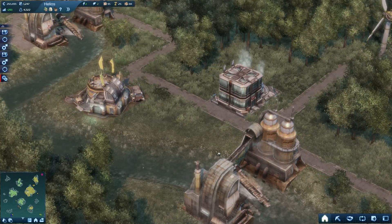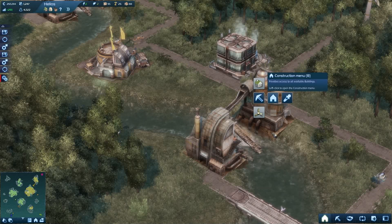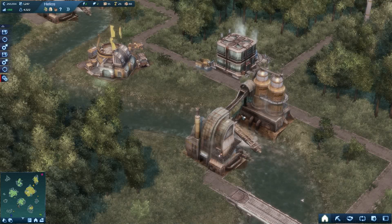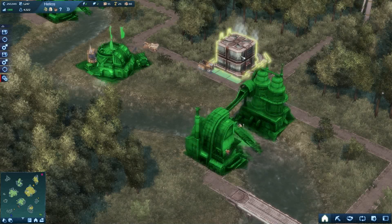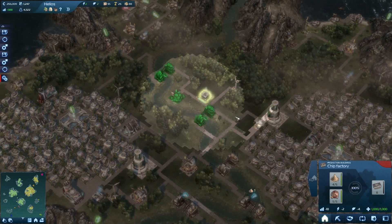This is a sand extractor — it's extracting sand out of the river. You need sand as one of the building blocks to make silicon to make chips, that sort of thing.